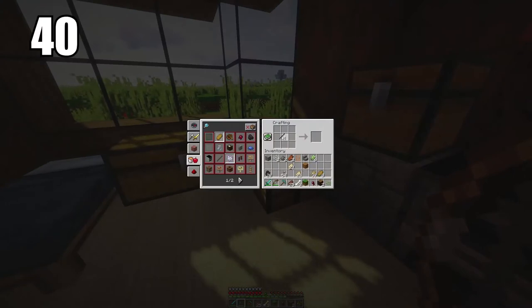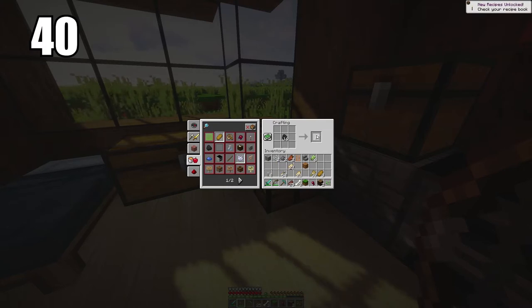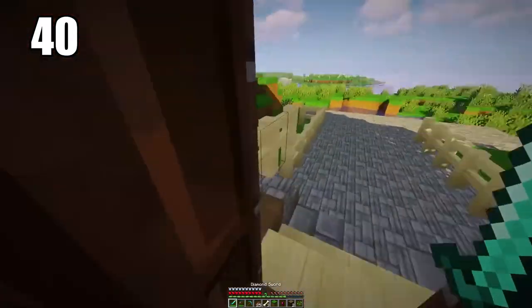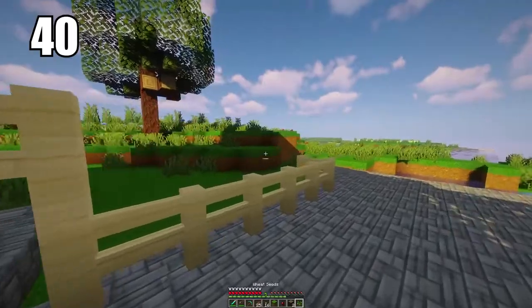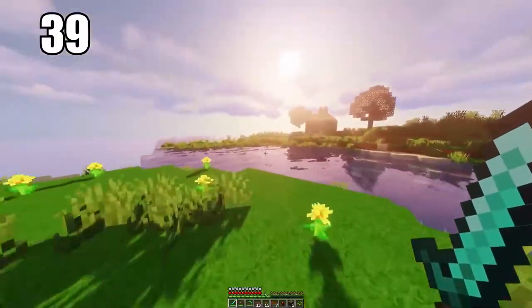Number 40 is an organizational tip: when storing food, have two different chests — one for cooked materials ready to be used, and one for raw materials. Mixing things together gets disorganized, but if you do it right, keeping production up and organizing your raw and cooked resources makes your life way easier.